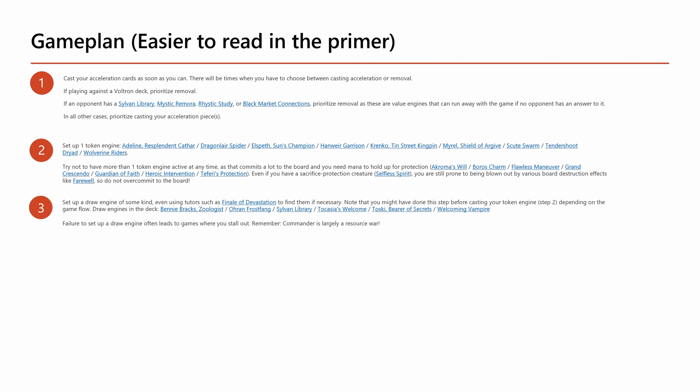After having a token engine, tutor for a draw engine. Because a lot of draw engines are based on attacking or making tokens, that's why you set up the token engine first and then tutor for draw. It's really important to get that draw engine into play because Commander is largely a resource war. If you tutor instead for just a creature to bump your count from eight to nine and then attack with Jetmere, they'll probably remove Jetmere at instant speed and you'll be very sad. So remember: Commander is largely a resource war.